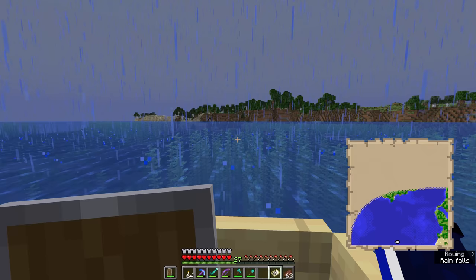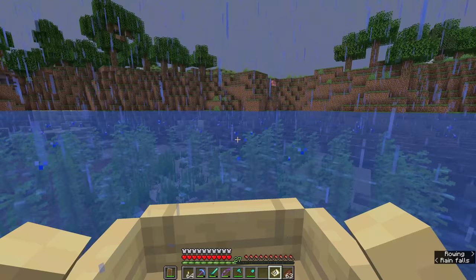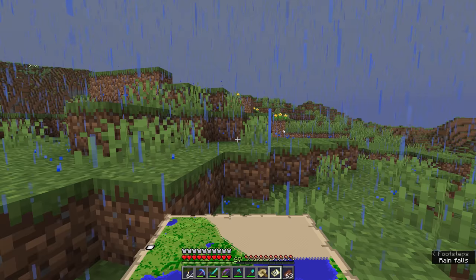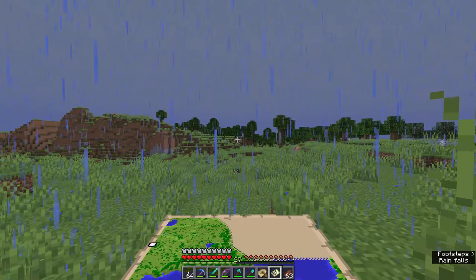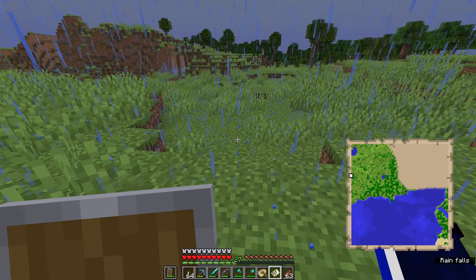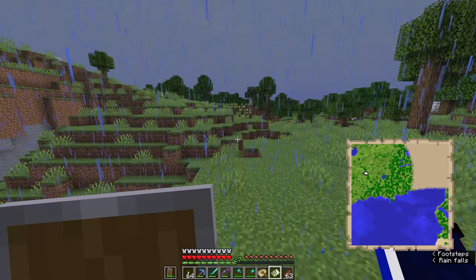We're going to make land on this plains biome and uncover a bit more terrain. When exploring, I like to keep the map in my offhand so it's easier to read. If you hold it two-handed, it's harder to see where you are on the map while keeping your head up and aware of your surroundings — and the map might conceal something dangerous like a lava lake or ravine. Keeping the map in your main hand with the shield in your offhand is usually the best idea.